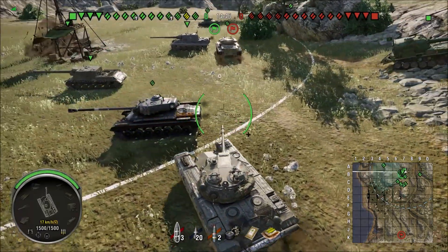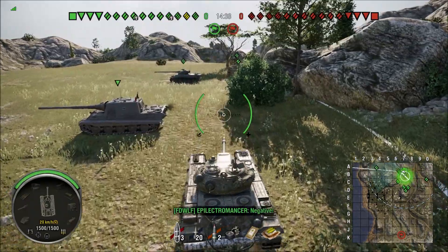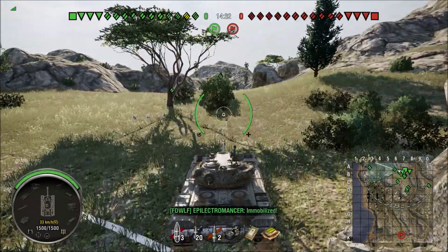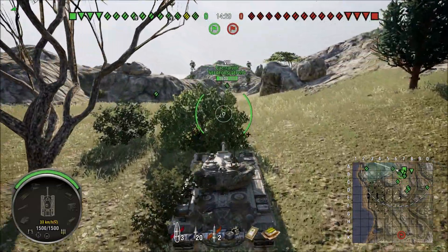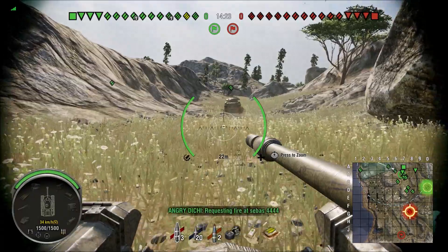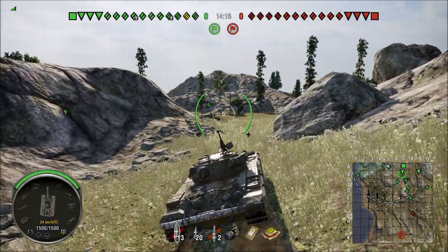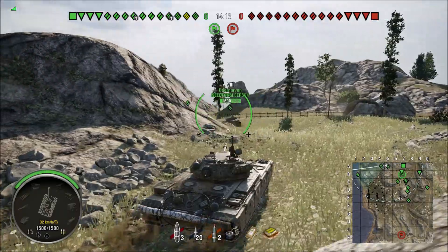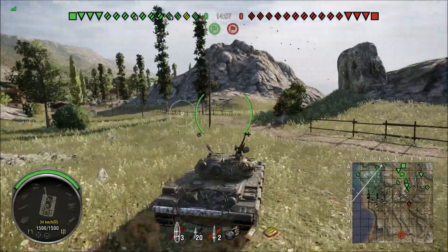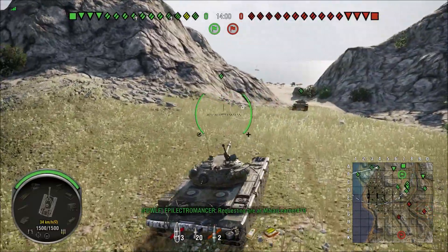On South Coast the battle usually happens on the east side of the map, however I'm not very comfortable playing the east side, so I usually prefer going to the west side to the beach. Although beach is not an area where you can normally get a lot of damage, if your east side holds for a longer period of time your tanks on the beach can actually push through and get into the opposition base. There's a nice hill on the other side where you can climb up and potentially provide some rear shots into the opposition.